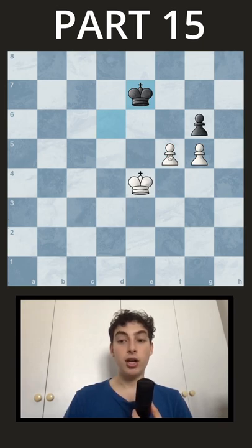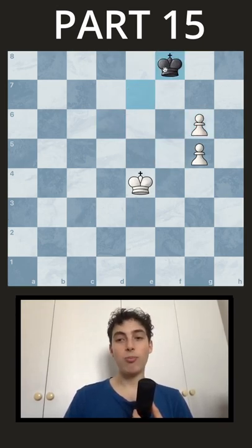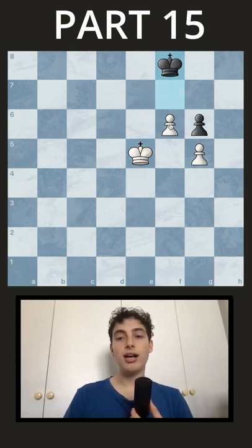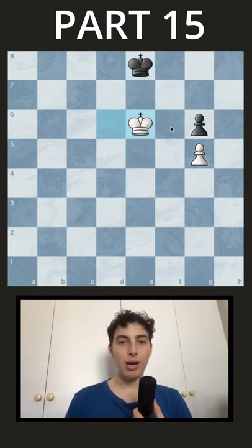So after Kt7 here, you don't take — this would actually allow black to draw. You go F6 check, you continue with your king, and here you can sacrifice the pawn, and because of opposition, you're going to be able to win.